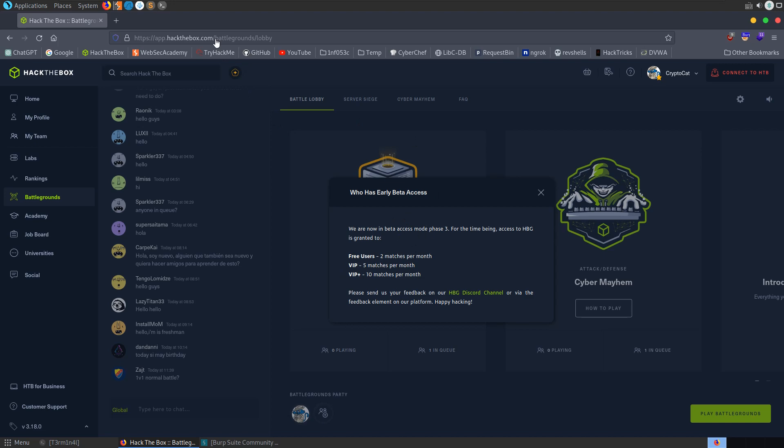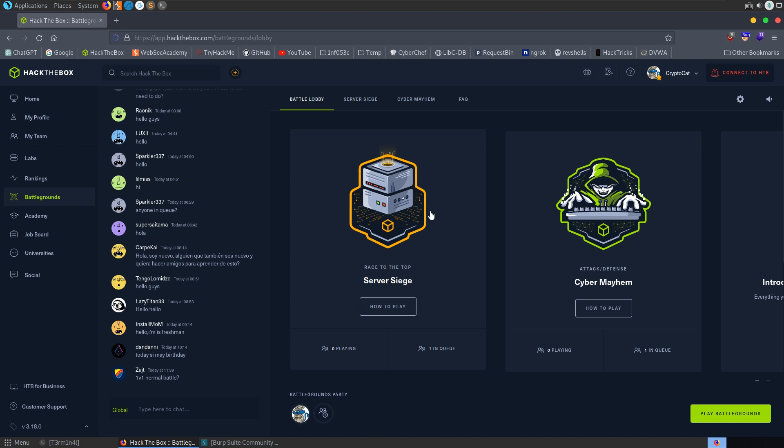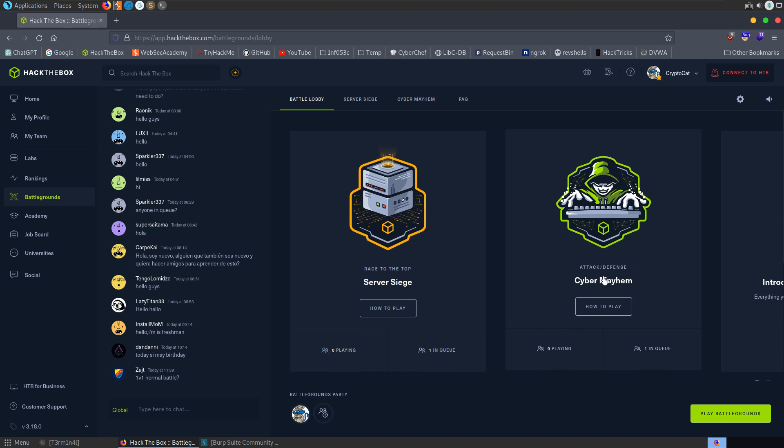I went straight to the Battlegrounds lobby and it comes up with a message saying that you have beta access. Free users get two matches per month, VIP gets five per month, and VIP Plus gets ten per month. I'm currently on VIP so I'll have five games. There's a server siege and a cyber mayhem — essentially race to the top and attack/defense. Server siege is a box where you've got to get user and root, and two teams compete to get the flags first. Once you get access you can also make changes to prevent the other team from capturing flags, while defending your own.